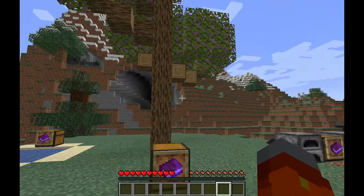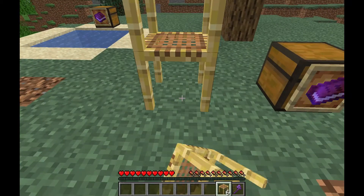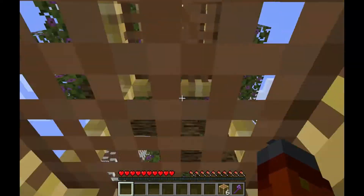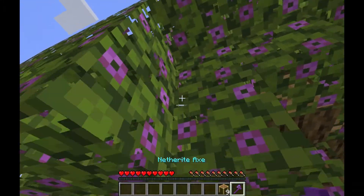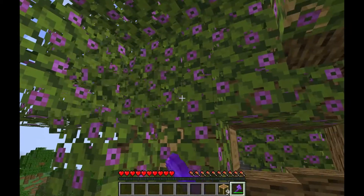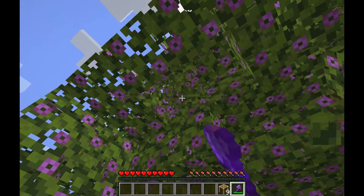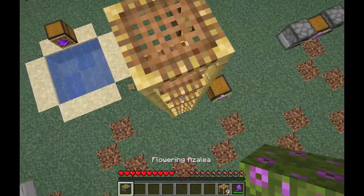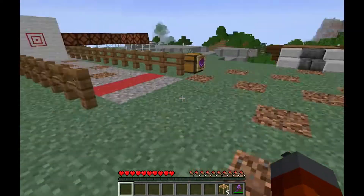With azalea blossoms — the flower leaves have a chance to drop flower azaleas when broken. See? They can drop flower azaleas. They break instantly, like grass.